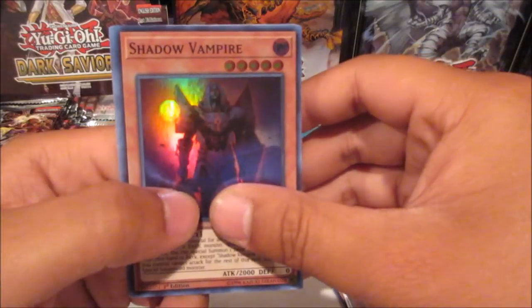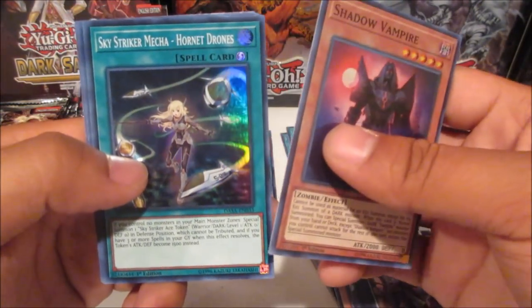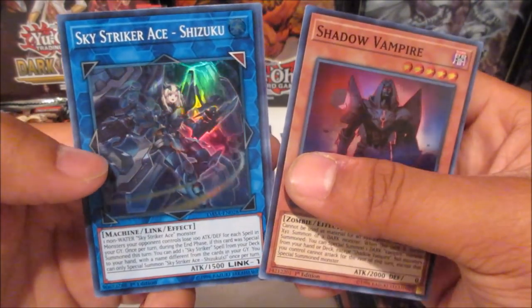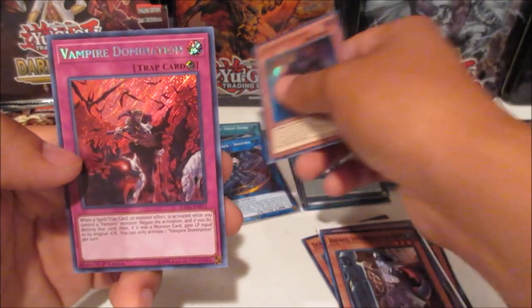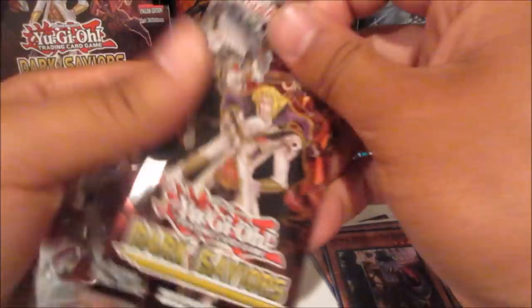Couldn't it just be Sky Fangs? Simple and easy. We got Helmer Helmsman Fur Hire. Sky Striker Mega Hornet Drones. And we got a Sky Striker Ace — Shizuku, the water one. I'm guessing they're based on attributes, which is really cool. And Vampire Domination — secret rare, it's a counter trap, that's really cool.